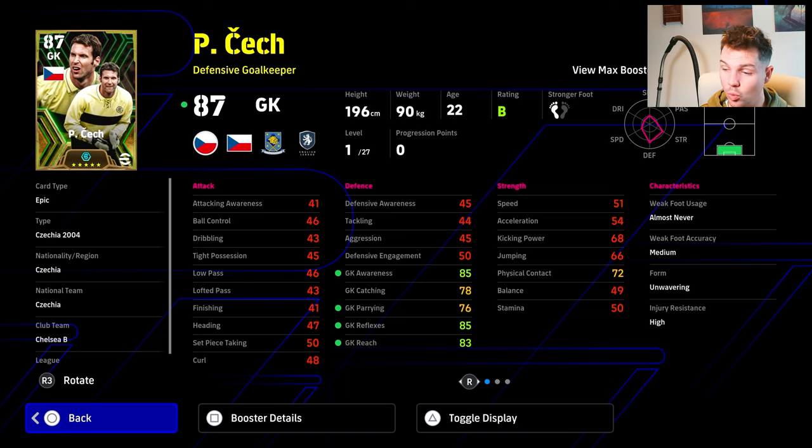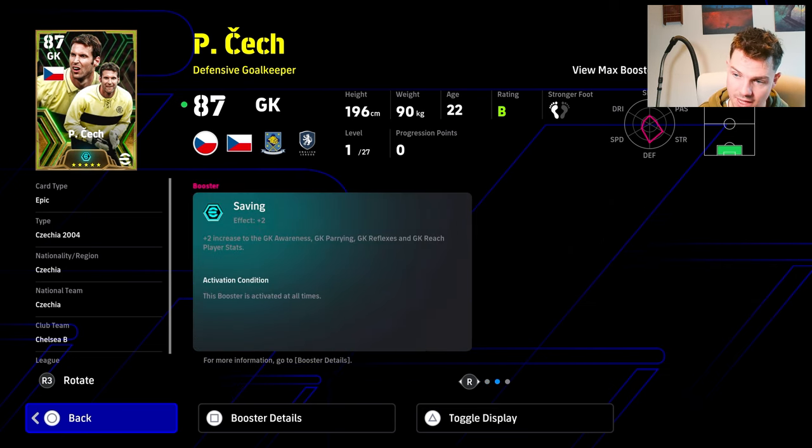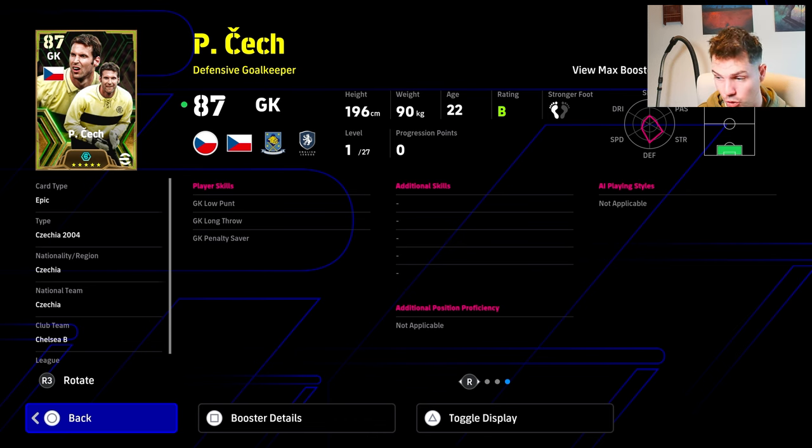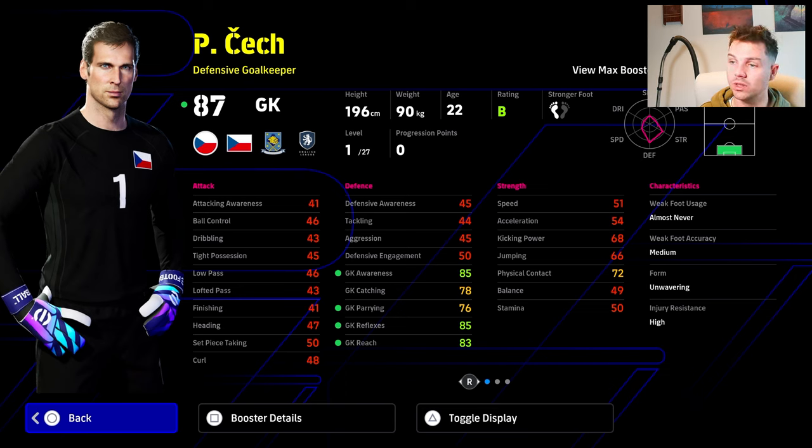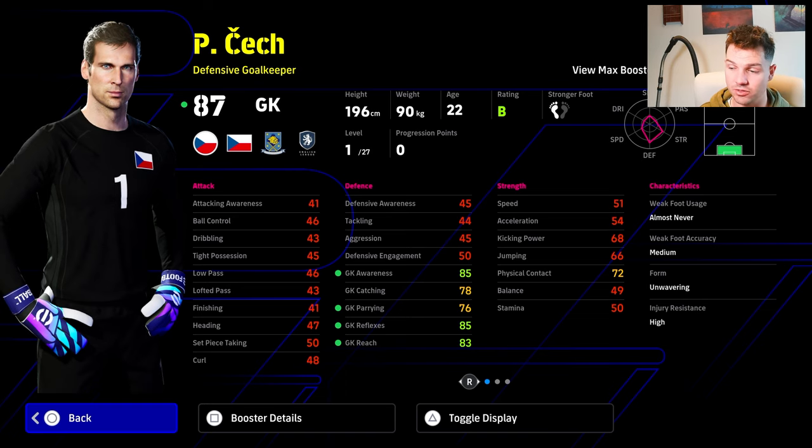With his booster he's going to get a plus to all those stats, and his awareness and reflexes with the manager boost are going to be at 90 — it's ridiculous. His jumping doesn't need much because he has a lot of height at 196cm. He's got low punt and long throw, which is excellent — absolutely perfect. He looks like a beast at 22 years of age. A very nice card with 27 levels.